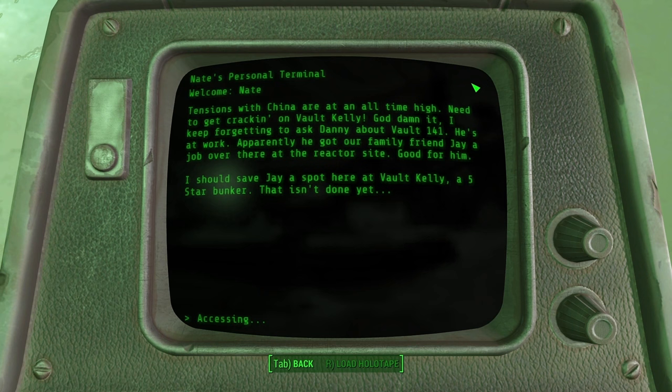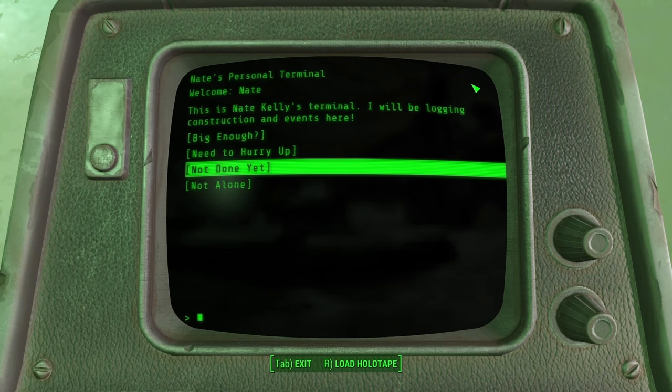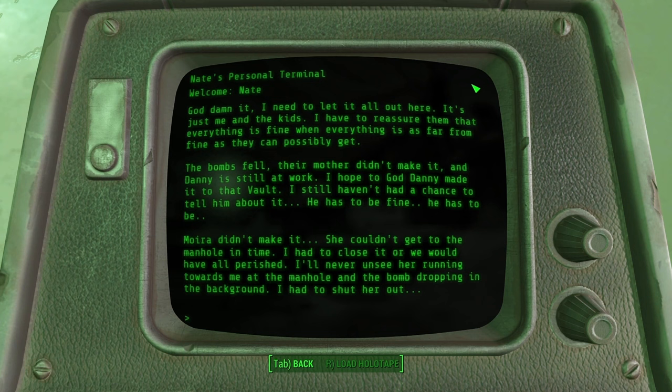'I keep forgetting to ask Danny about Vault 141. He got our family friend Jay a job over there at the reactor site. I should save Jay a spot here at Vault Kelly, a five-star bunker — not done yet. The bombs fell. Their mother didn't make it, and Danny is still at work. I hope to God Danny made it to that vault. Moira didn't make it — she couldn't get to the manhole in time.'